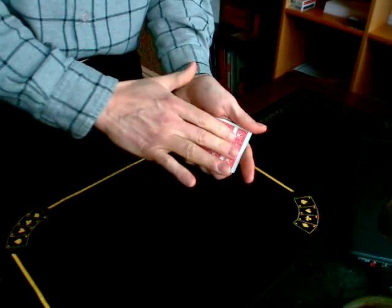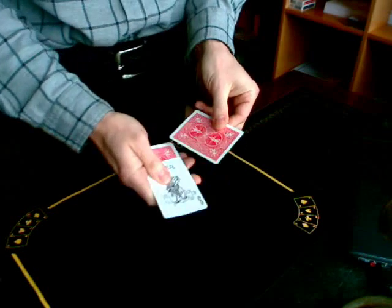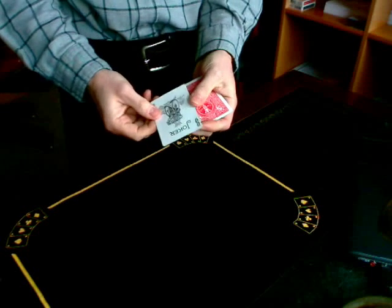The Ace of Spades is now face up, and it's easy to see. However, using sleight of hand — a twist and a snap — and the Ace disappears and is replaced by the joker. With sleight of hand like this, in a gaming situation, you really wouldn't stand a chance.